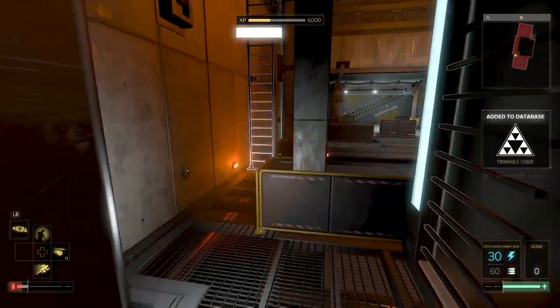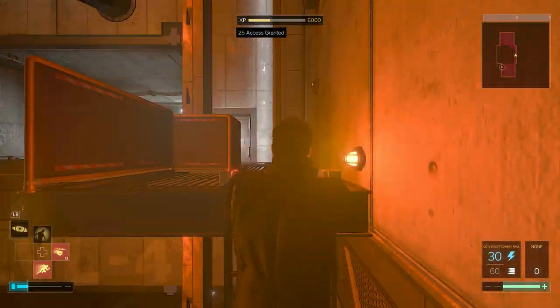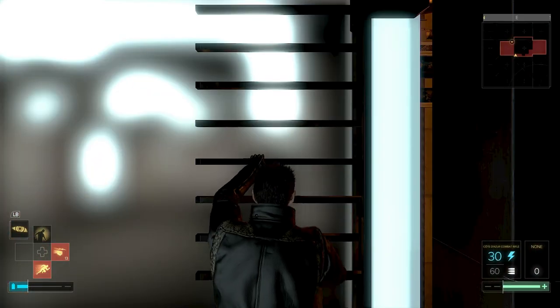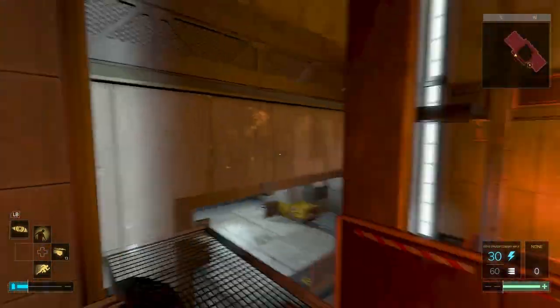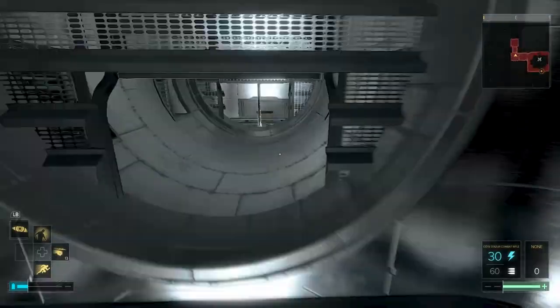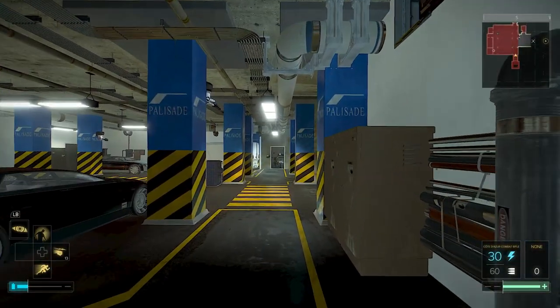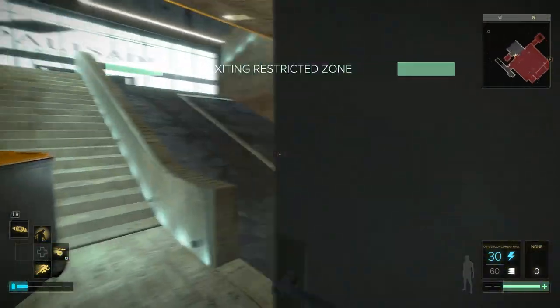The only slightly tricky thing is the way out. Once you get up to this level, the vaults actually have ladders on them so you can climb up the side to the next level. That took me a while to work out. Head back through here into the garage and you can get out safely — just go through the door and you're out.